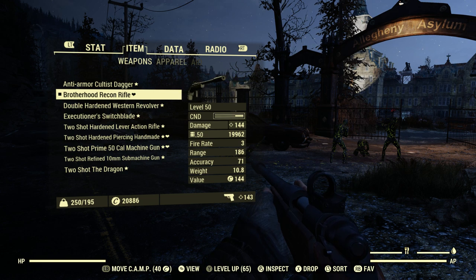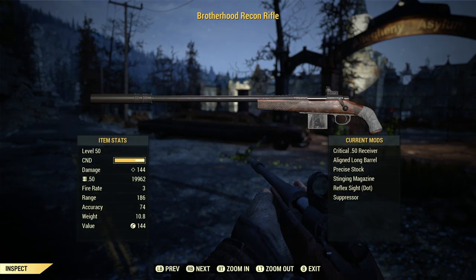With this particular receiver on it, you can see I do 144 damage per shot, and it also has a massive condition bar. If I go and look at it, you'll notice it has a critical .50 receiver, an aligned long barrel, a precise stock, a stinging magazine, and the reflex sight — just a regular red dot sight — with the suppressor attachment.